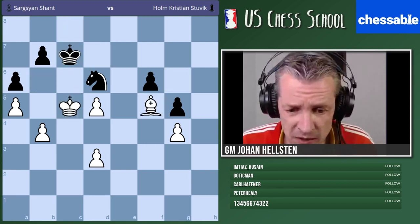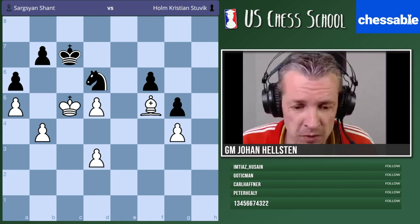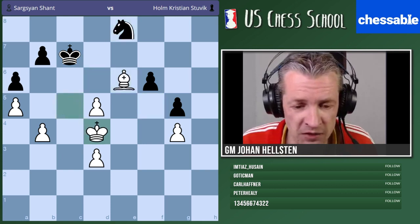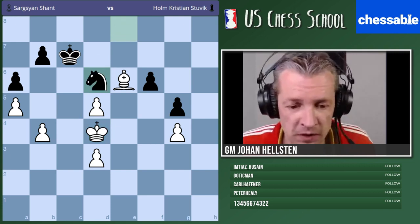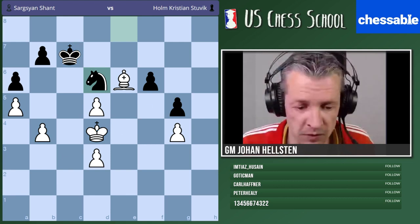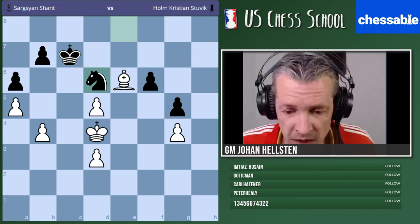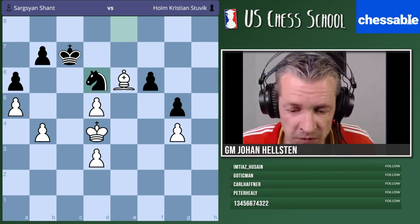Some people were suggesting king d4 after bishop d6. I didn't really understand this — I can just go back with my knight and keep my barrier intact. I cannot enter, so I think the only way to progress here is the way that hdh6 is explaining: you have to give up that pawn.